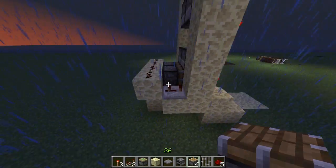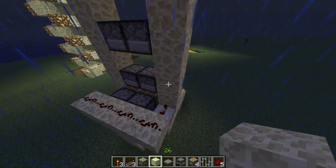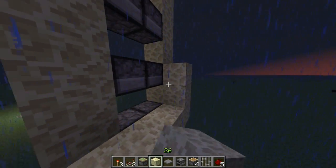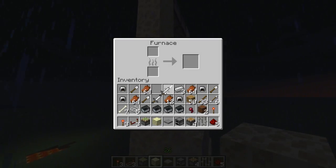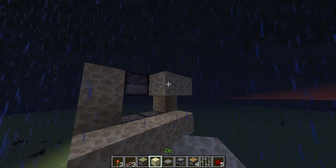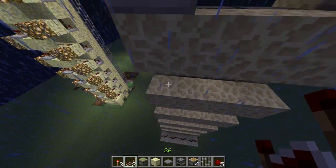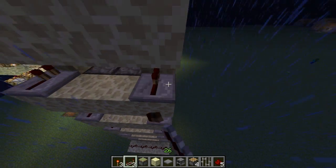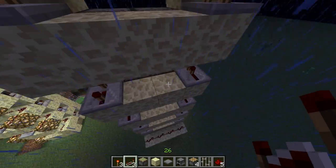Now it can't push the furnace, so it doesn't move at all. That's the first step. The next one is simply to build rows out of any material you like, adding every second block. Then place repeaters on the sides and set them all to the third delay — three tick delay.